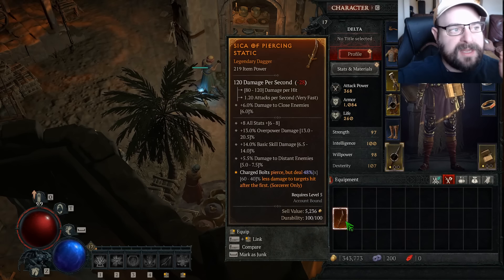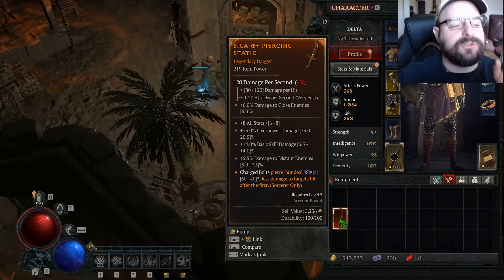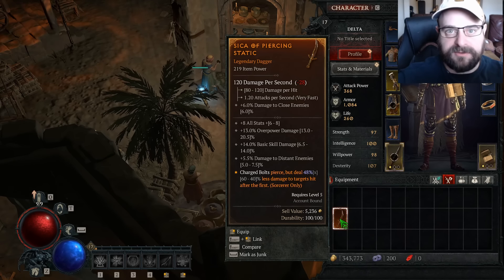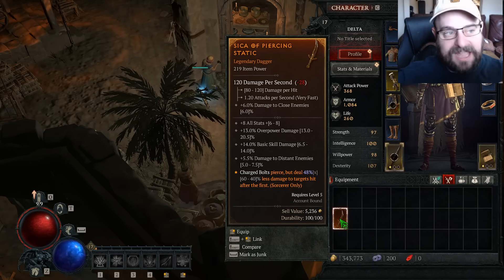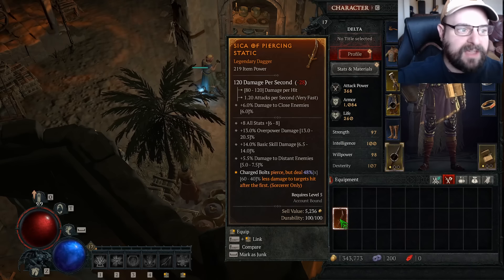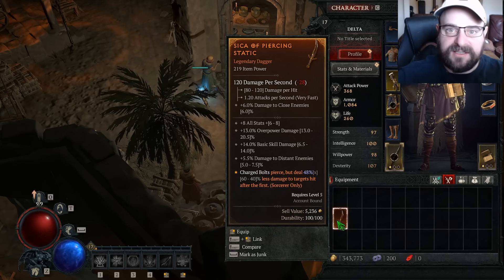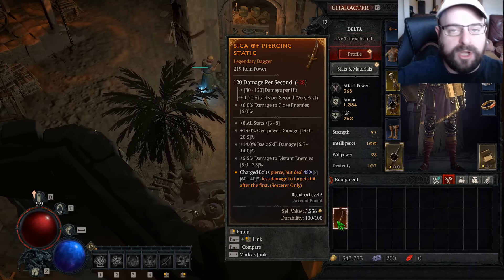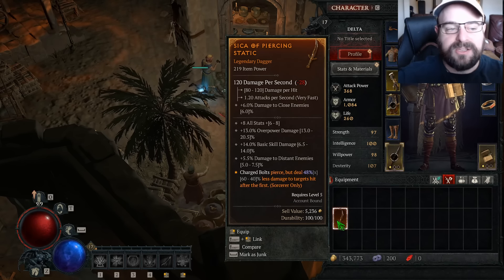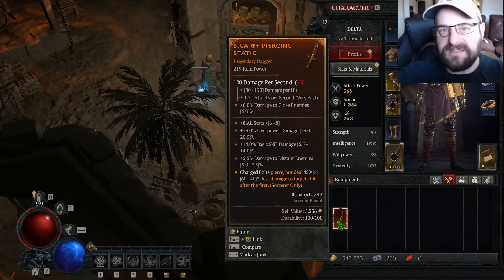Something I would recommend: definitely keep every legendary that you find and do not salvage it, because you never know. You can always salvage it later if you want the materials — that's always an option — but you can't unsalvage something and you don't know what your mid to end game build is going to be. You may find an amazing unique like the Staff of Liam and just want to do a charge bolt build for a little bit while leveling. So just always keep the aspects; just keep the legendaries until you get to more like mid game and then you can decide to salvage them at that point.